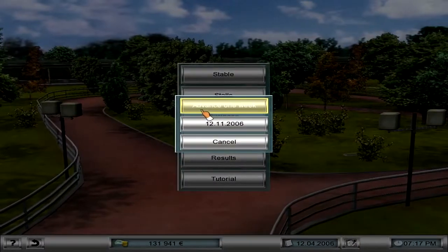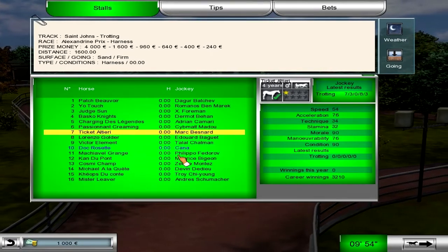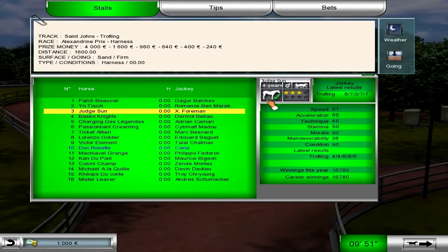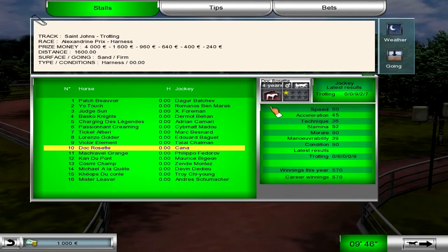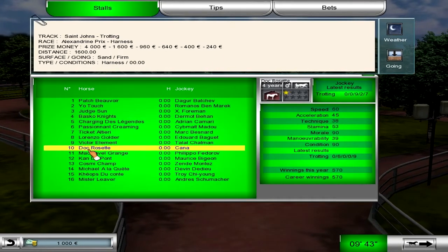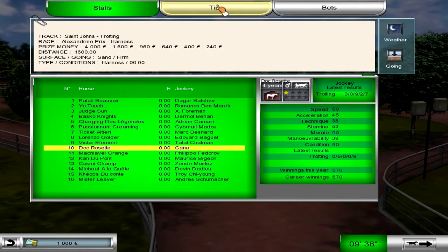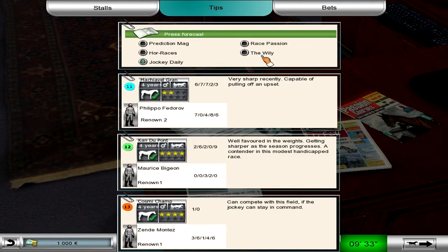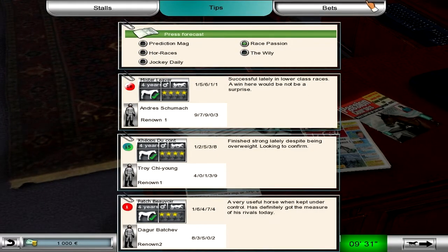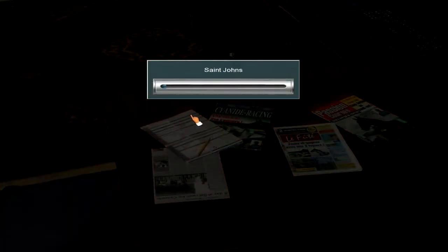I believe we have a couple of races, so let's go ahead and advance. We do — Doc Rosette. This is a horse that we have boarding. These are horses that are actually owned by the trainers, and this means a horse is being boarded by your stable. It's a field of 16, the distance is 1,600 meters here at St. John's. Let's see if we are predicted in any forecast — probably not. I don't even recall if I've ran with this horse at all. We're at a long shot, so this is going to be an interesting race.